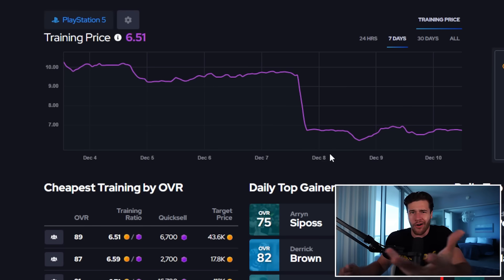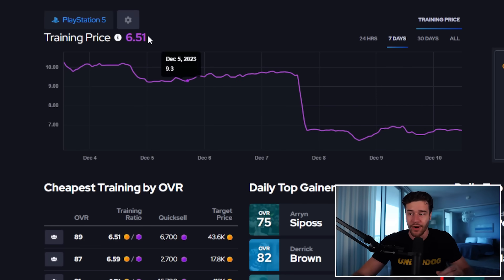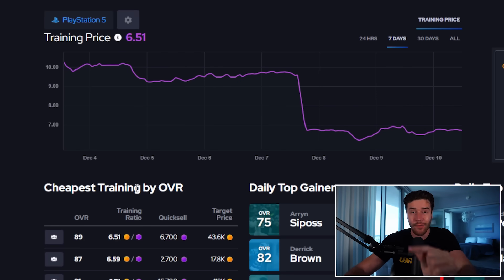This is kind of like a stock market graph in the sense that as it goes down, that means prices go down in the market; if it goes up, that means prices go up in the market. I want to talk about what overalls you want to target, because we're going to go through and find the best value deals in the market and then the best players to target in those overalls.